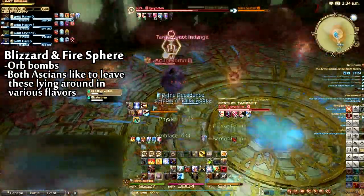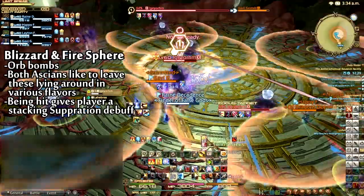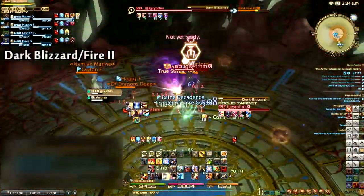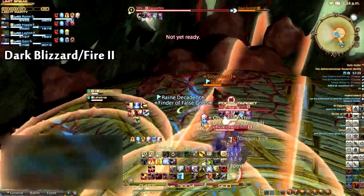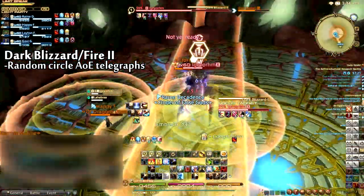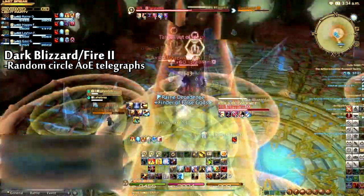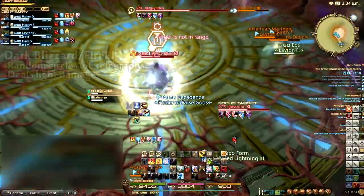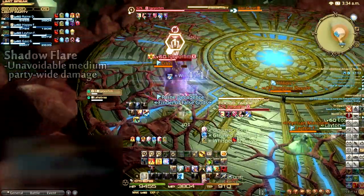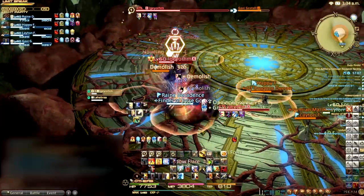Simply do your best to outmaneuver them. Being hit by any spheres will deal damage to the player and inflict Suppression, a stacking debuff that lasts for 30 seconds, increasing your vulnerability and reducing your total HP. Dark Blizzard II and Dark Fire II will be cast by the Ascians after the orb-dodging phase. Several random circle AoE telegraphs will appear around the room — players should move out of these while also watching for the idle Ascian's End of Days casts. Getting hit by Dark Blizzard II or Dark Fire II will deal light damage. The Ascians also cast Shadow Flare, dealing unavoidable medium party-wide damage at the end of a lengthy cast. At around 45% health, Igeyorhm will switch places with Lahabrea. Don't forget to change your focus target.